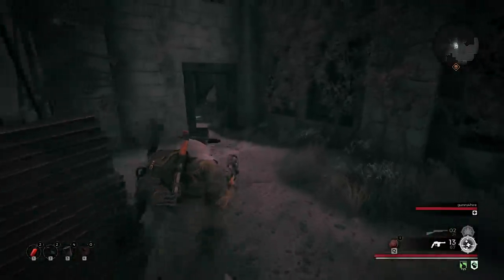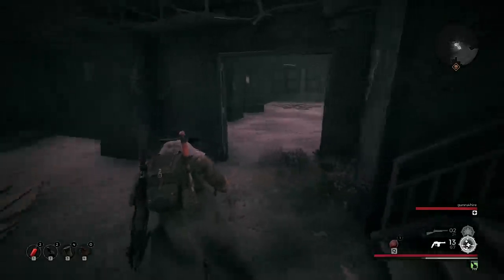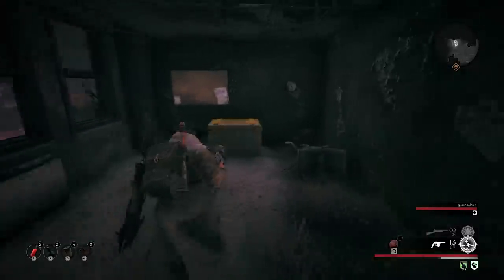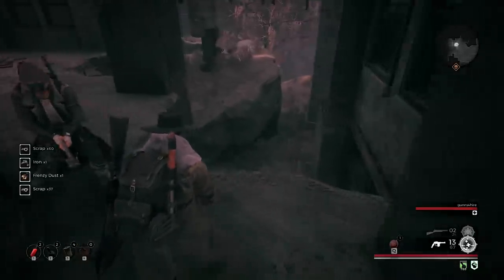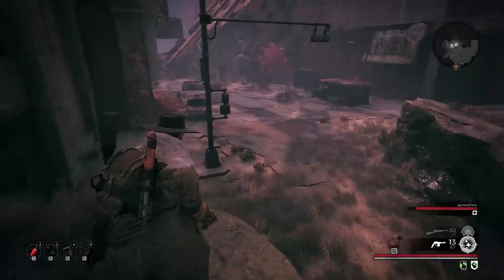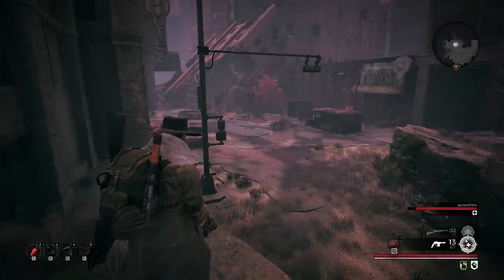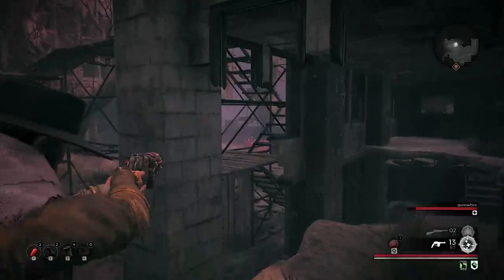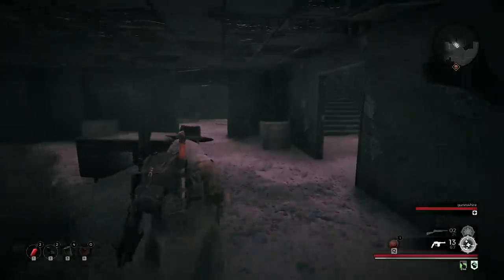Anybody else? Nobody, nobody. I found the stairs. There sounds like a lot of bad guys where you're going — just saying. Frenzy Dust — nice! What does Frenzy Dust do? It boosts fire rate and reload speed by 15% for all heroes that step into the dust cloud, lasts 30 seconds. How do you activate it? Oh, it's counting down right now. You gotta assign it to quick.